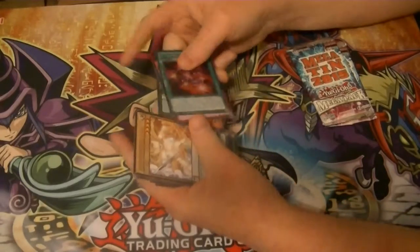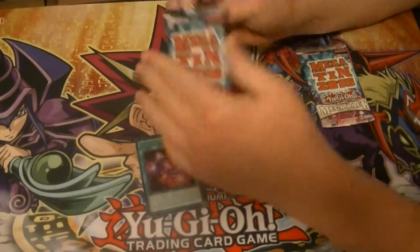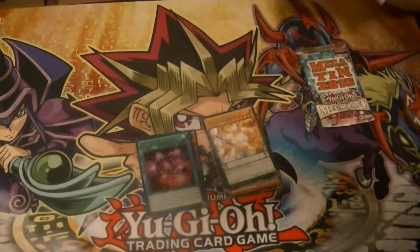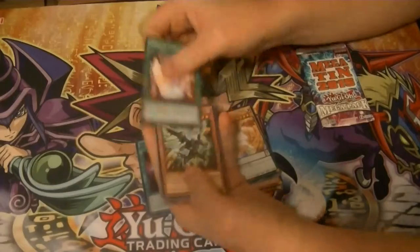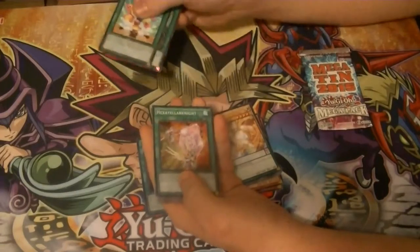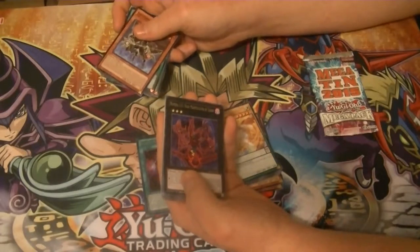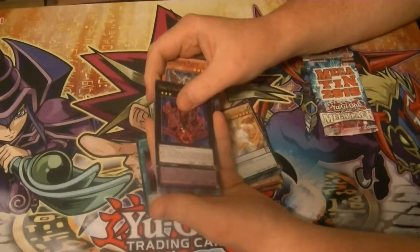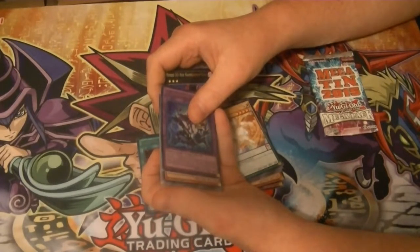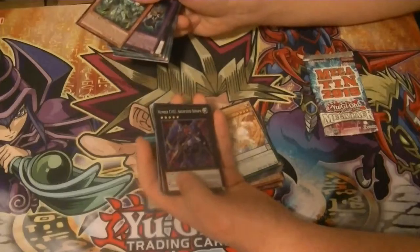Alright, we're going to rank it up. The rare is C-43. The ultra is a Fusion — El Shaddoll Winda. The secret — it's not Dante. It is Ryza. And 102.